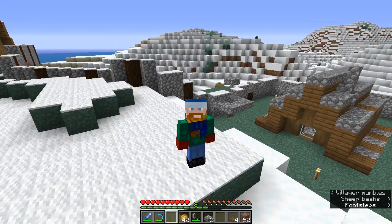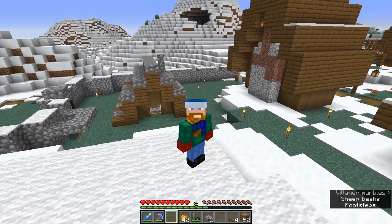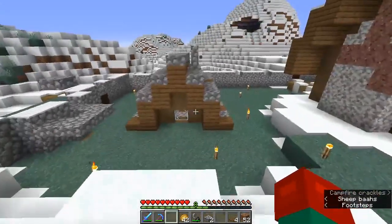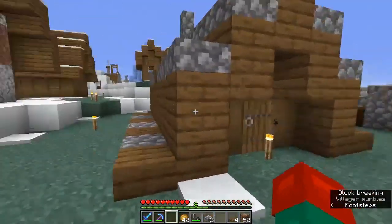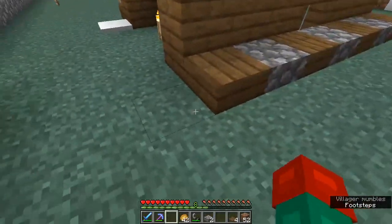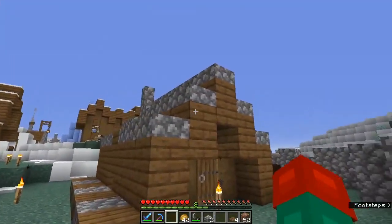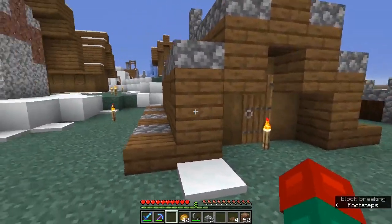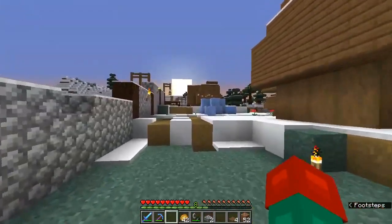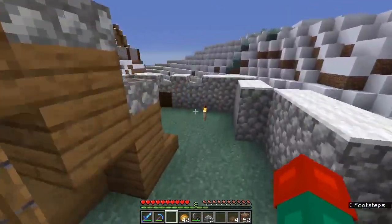Quick update: this is where we stand right now. I've leveled out the ground all the way around this building. I ended up keeping the design as is - I added a few more slabs just to spawn-proof this thing, and I kept the overall shape. I liked it. Since we've got igloos and whatnot in this area, I think this works pretty well.